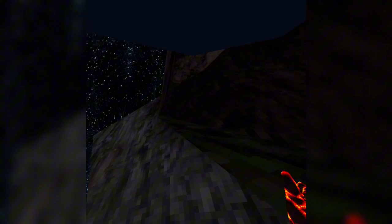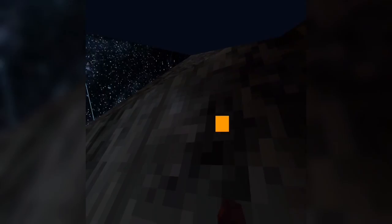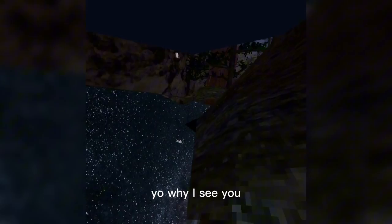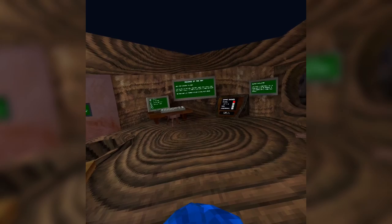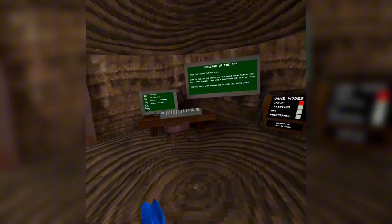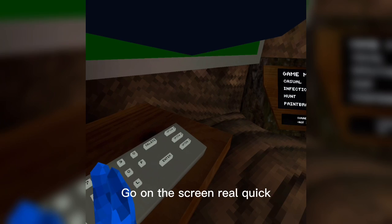Bro's the freaking off-brand Pat God - that is Rat God, what do you mean? He's speaking Pat God. Yo White, I see you. I fell again, you freaking stupid Pokemon Go notification.